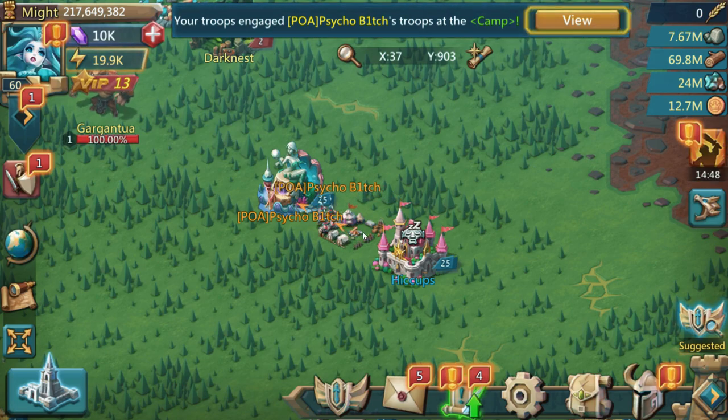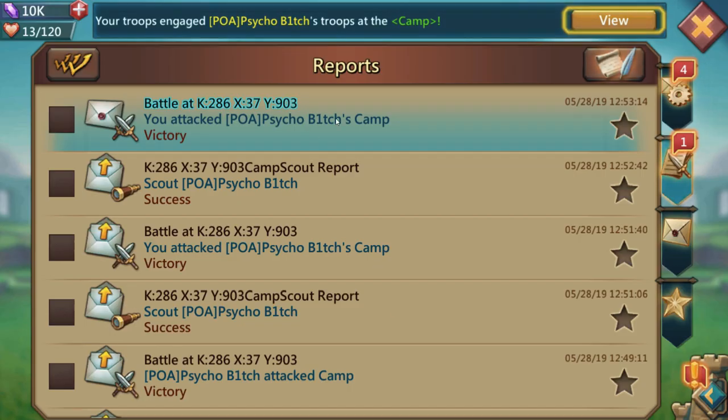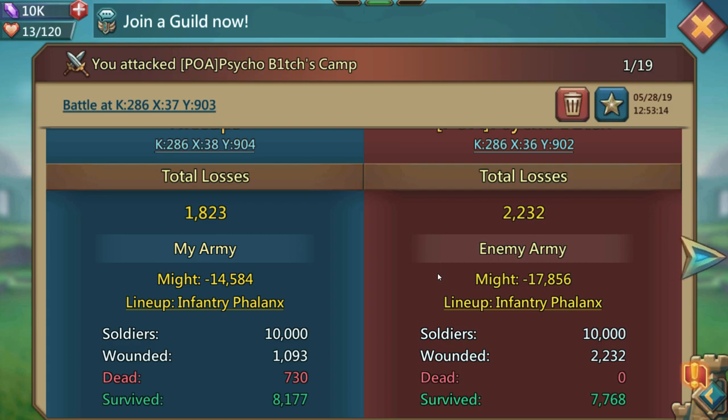And we won! Let's bring the hero back and jump down to this battle report. Here's the big comparison: I had 1,093 wounded and 730 red deaths on that attack, and I only dealt 2,232 damage to the camp. Comparing to the Codex: I did 85 more damage with the Codex equipped, and on my side I lost 32 more wounded troops and 21 more red deaths with the Codex. But 85 extra damage is significantly larger than those losses.